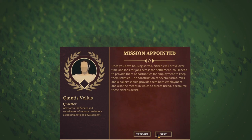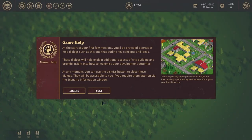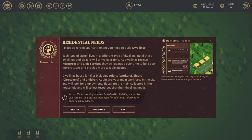Nothing particularly complex. Resource generation and industry play a major role in the creation of any self-sustaining settlement. Demonstrate to the Senate that you are capable of getting this simple settlement up and running and they will provide you with additional opportunities. At the start of your first few missions, you'll be provided a series of help dialogues that outline key concepts and ideas. These dialogues will help explain additional aspects of city building. To get citizens in your settlement you need to build dwellings — each type of citizen lives in a different type of dwelling. Build these dwellings and citizens will arrive over time. As dwellings receive resources and civic services, they will upgrade over time to hold even more citizens and provide more taxable income.